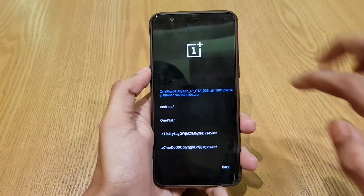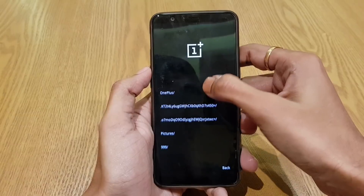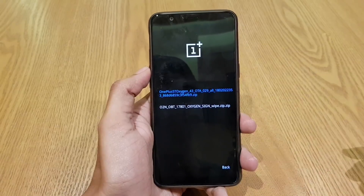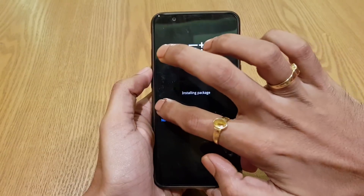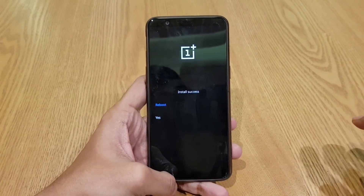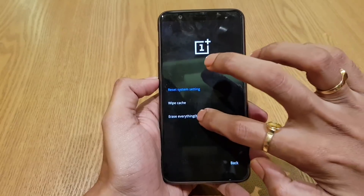Select 'Install from Internal Storage' and here you will need to find the rollback build, which is in the Downloads folder. Find the rollback build zip file and install this package. It now says 'Install Success', so now I will erase everything.